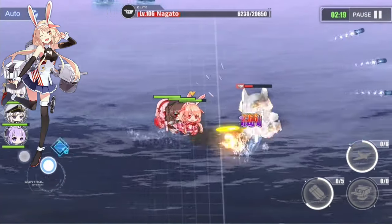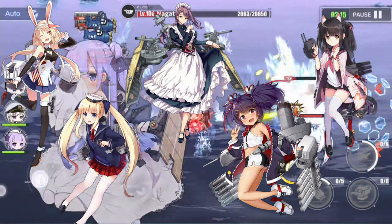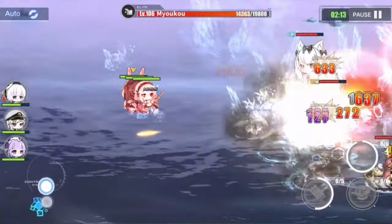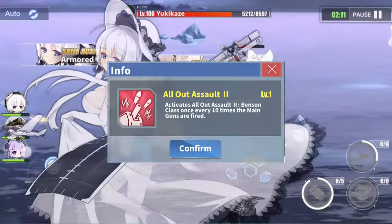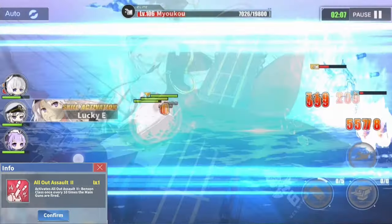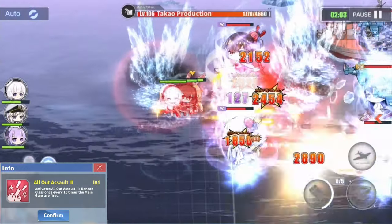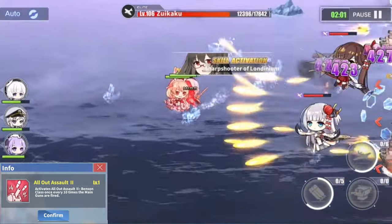It's not like you will be putting Benson, Ardent, Curlew, Hazelwood, or Ugoori all on the same fleet anyway. Her other skill is the also familiar All Out Assault, which is triggered by firing the main gun 10 times. There are only a handful of ships that don't have this skill, such as collab ships, so expect any normal vanguard ship to have it.